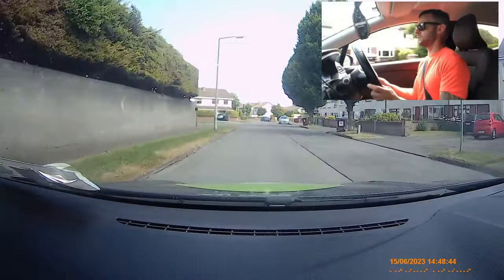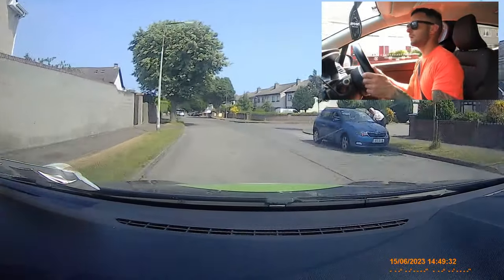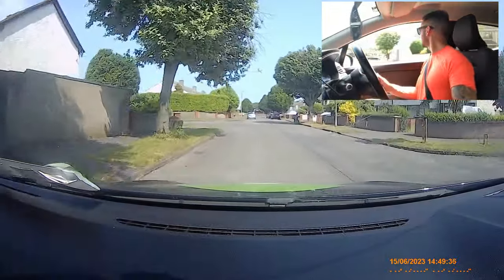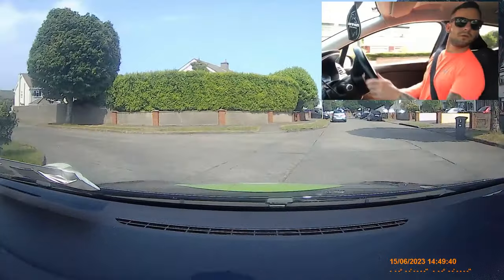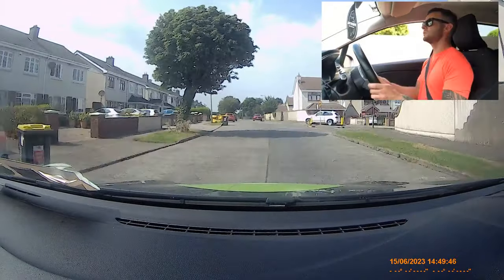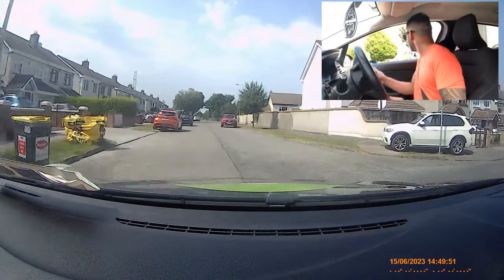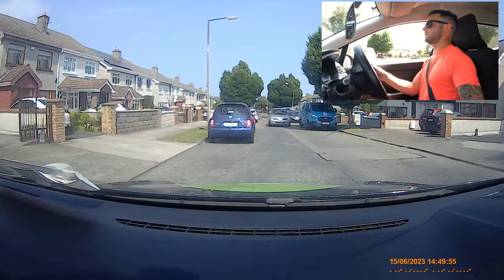We're turning right — mirror, signal, straight, slow, second. I know there's nothing coming — look to the right and steer. This car's in the middle of the road — I'm on the brake, I'm going to clutch in and stop. Mirror, signal. Touch the brake and off the brake. T-junction — we're turning right. I can see I'm coming onto a 50 — on the brake, into second, off the clutch, clutch in, into fourth, look right and left.